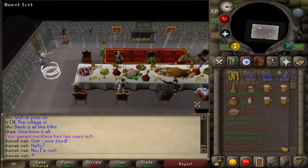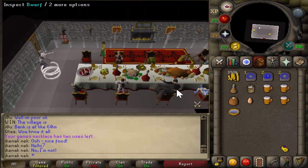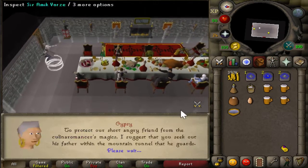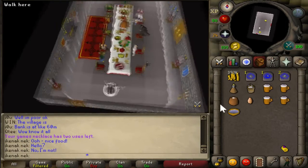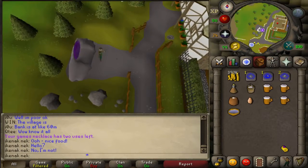To start the quest, talk to this dwarf right here, then teleport to your house which is in Taverly.